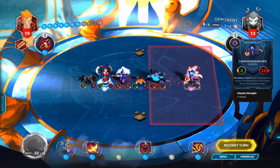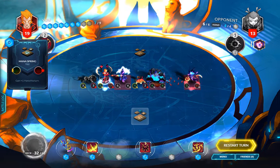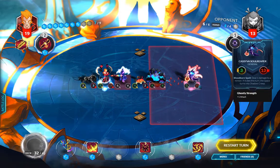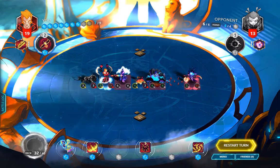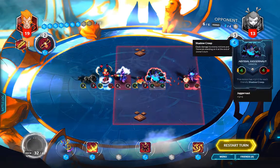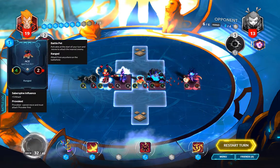Assuming Ace goes to the face on Kasava both times, his last two attack values will be six and seven. Six plus seven is thirteen — exactly enough to kill her at 13 health. That means our two offensive spells should be directed at the enemy minions to make sure they don't interfere with Ace.